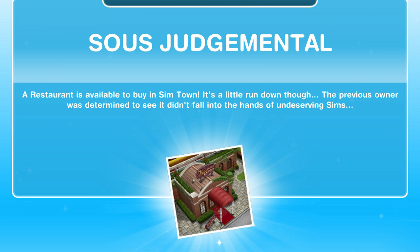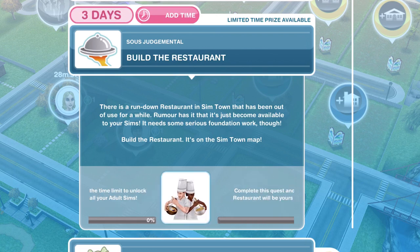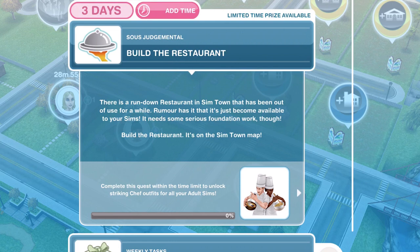There is a time limit of three days for this quest. You can complete it after the three days, but obviously you won't win the limited time prize if you complete it after the three days. By completing the Zeus Judgmental quest, we will be able to restore the Candlelit Fork restaurant in Simtown. If we complete it within the three-day time limit, we will unlock some chef outfits for our adult Sims.